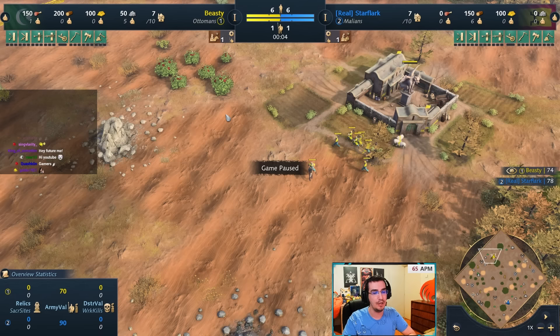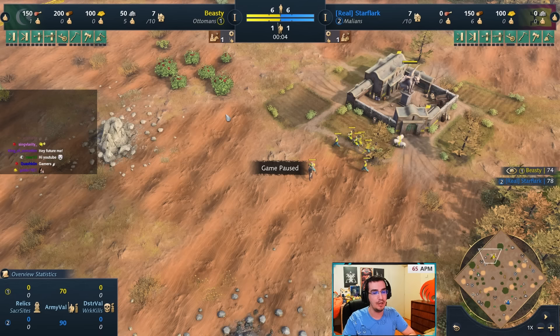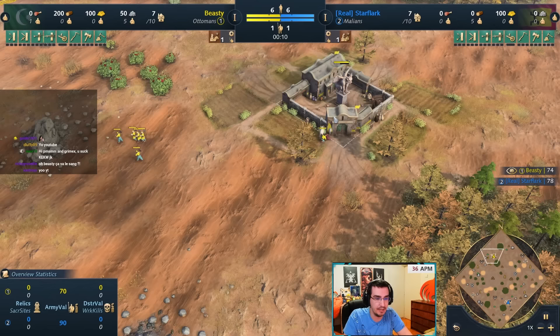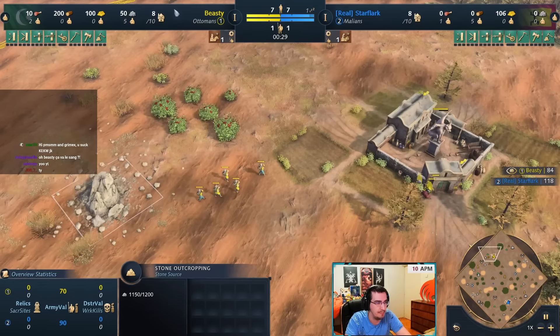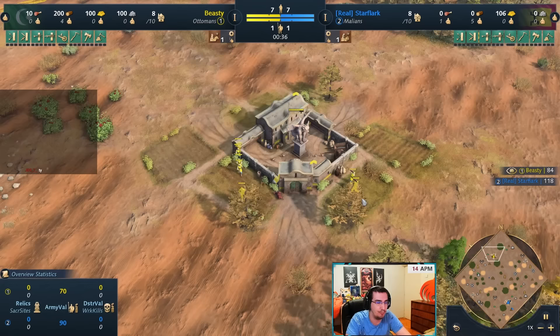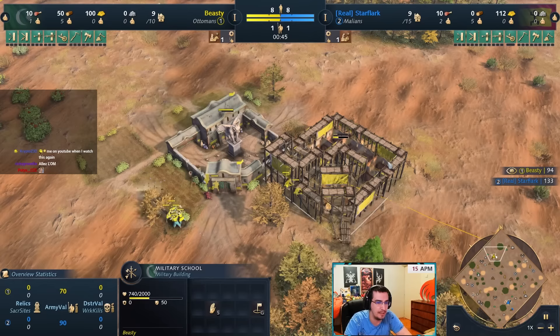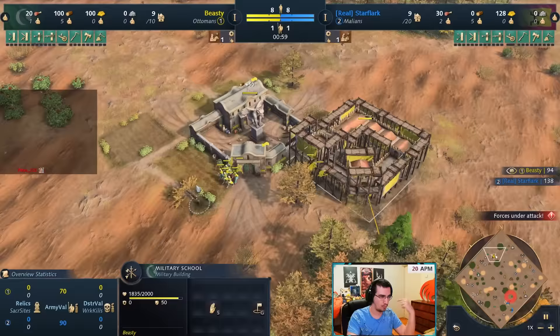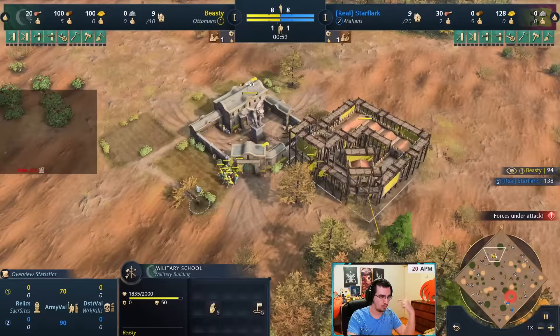This is against Malians, which Ottoman is quite good against. For most matchups, pretty much every matchup, you want to start with five workers on stone immediately, carry it home, drop it off, then go wood. You want to chop 50 wood, then put nine workers on food. Build military school with one or two workers - that's fine. Most of the time you want to be building your production in the back of your base. Avoid building production forward because if you lose military schools, the game's over.